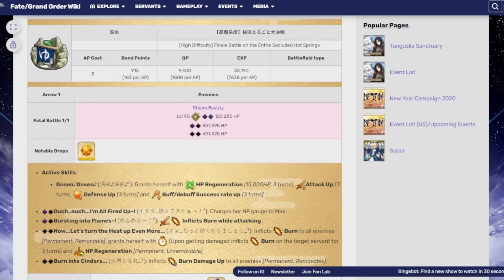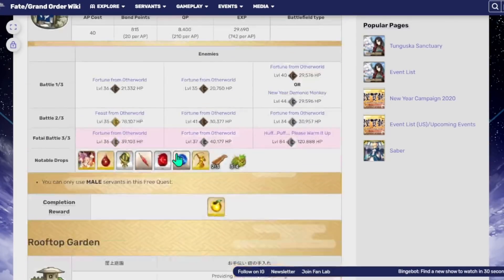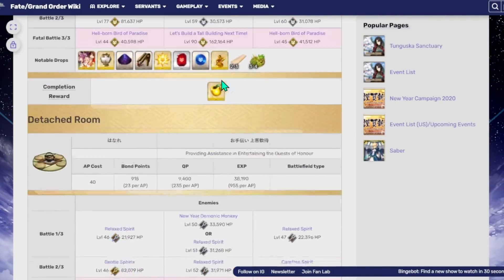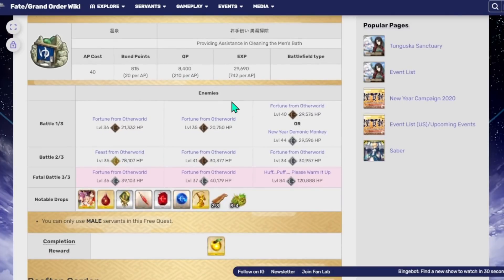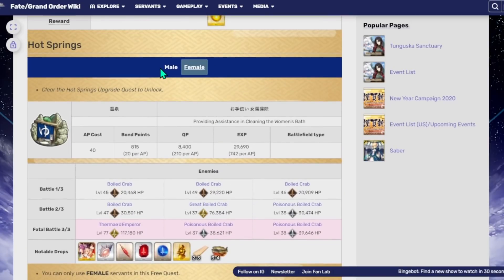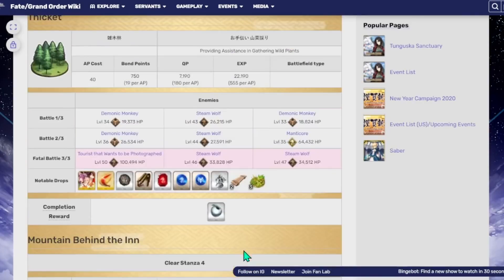That's really it for this event. As far as the actual nodes go, as you can see they're all just pretty standard nodes — nothing really too out of whack. There are the hot spring nodes where you can only bring male or female servants respectively, which can be a little annoying if you don't have very good male or female servants. These are decent nodes to farm when you get to that point midway through the event, so just keep that one in mind.